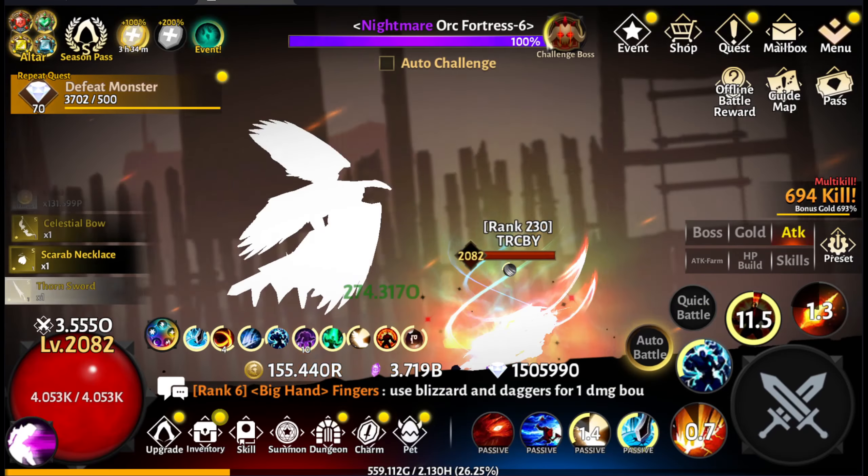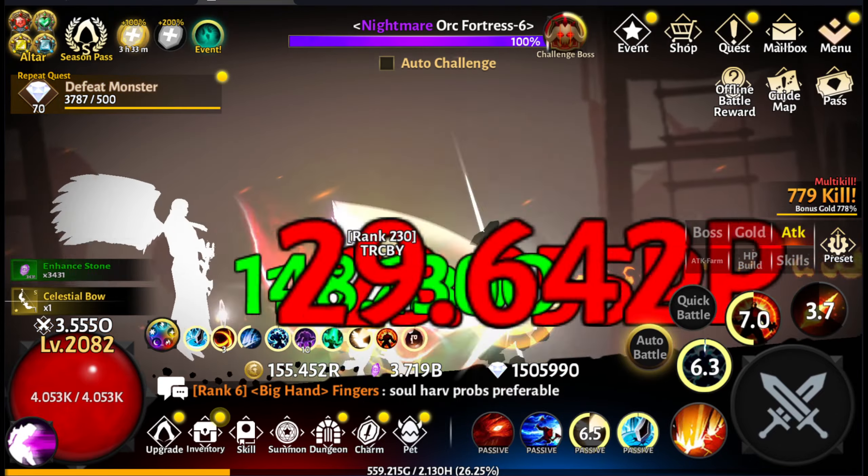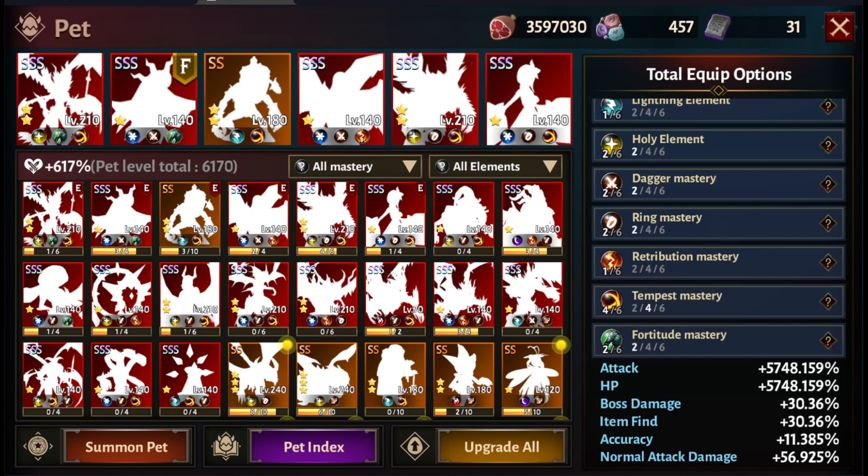Going back to my attack farm build — which is not the six-pet setup — this is what I was running for a very long time until I saved up enough. When I look at those pets, I just put in whatever was available. At that time I just had two of everything: two ice, two holy, two daggers, two rings, two retribution, two tempest, two fortitude — just two across the board. It got me to a point where I was doing okay, but I always had to work a little extra harder rather than smarter.